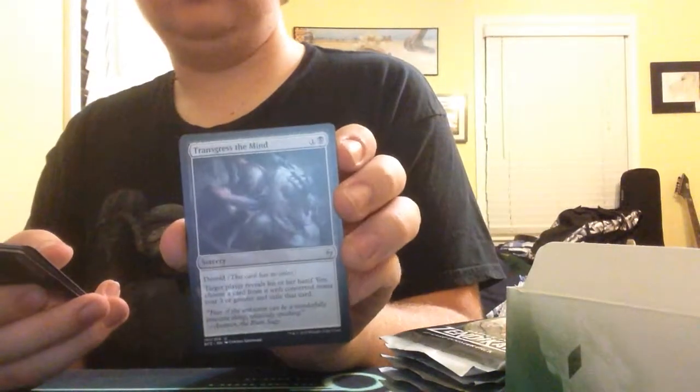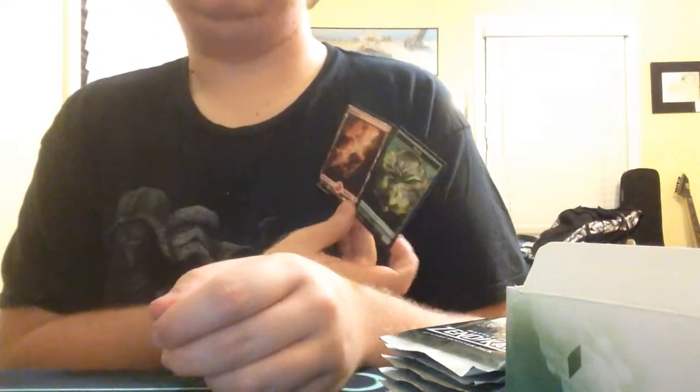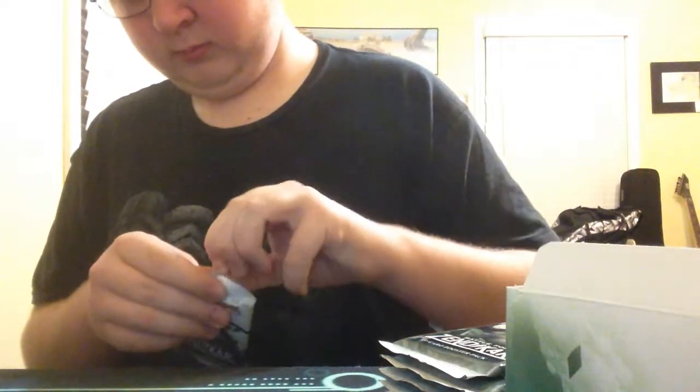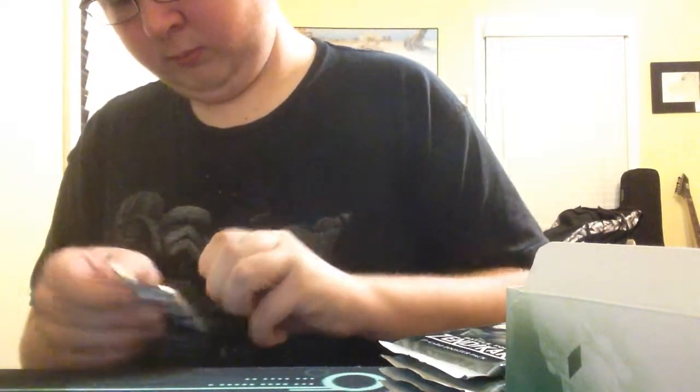Trance of the Mind. Actually it isn't too bad for a card. Sylvan Scrying. Malachar Familiar. Serpentine Spike. A Mountain and a Plant. Not sure what the Plant Token's for. I'll do something with it.